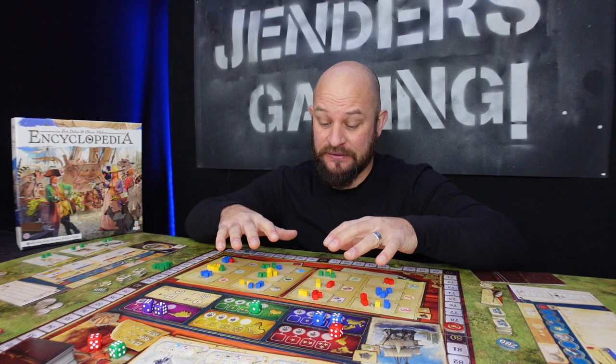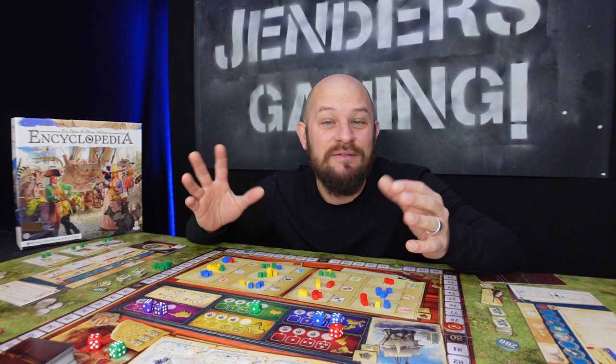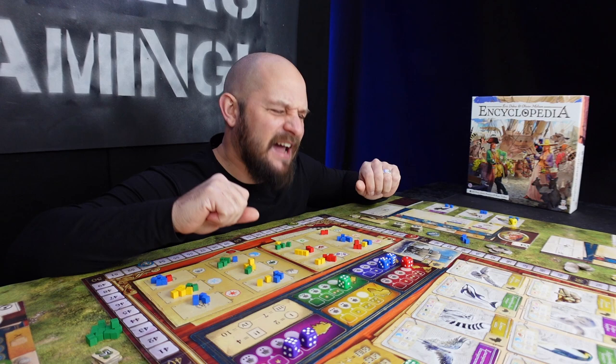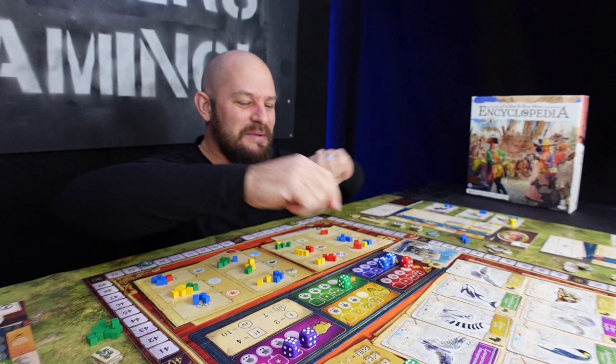Once we've taken scores from publications, cards, coins, expedition tokens, and royal seals, we add them up with our previous score and then we have a glorious winner who will forever be part of the encyclopedia story. And that's the way you play Encyclopedia — a nice little game. If you like worker placement and dice placement, this one is really for you.